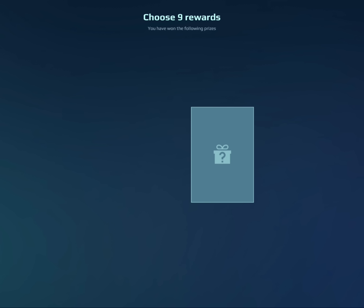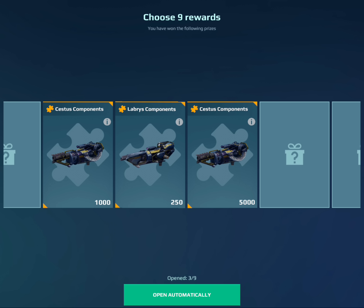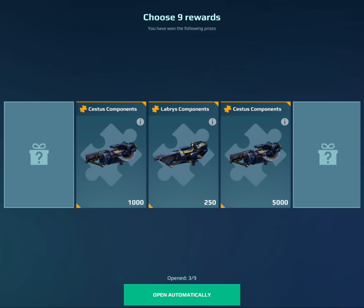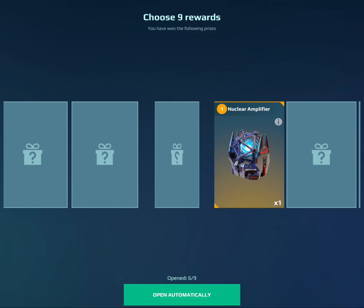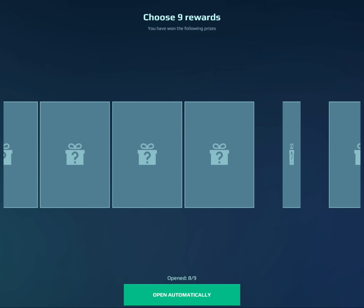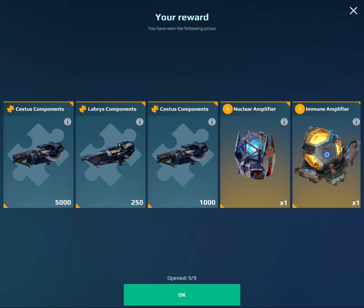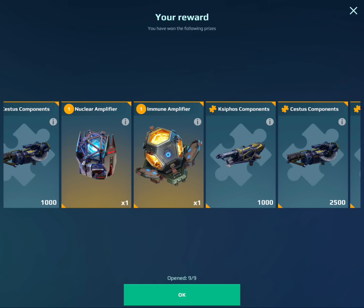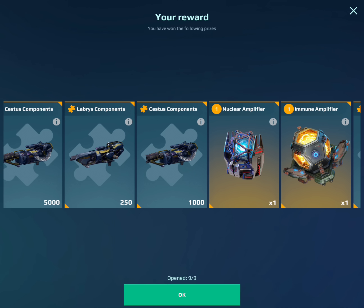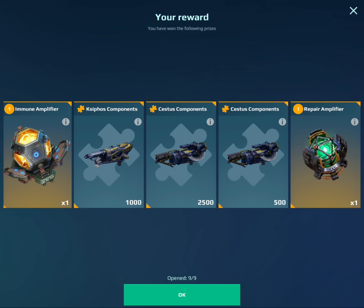There's a lot of amplifiers in here, but will we actually get any of them? Whoa, 5,000 Cestus components. There's the amplifiers. I think I might have got a Cestus just from that. There's 5,000 plus 1,000, plus another 3,000 — that's like 9,000 components. You've basically just got one from that.